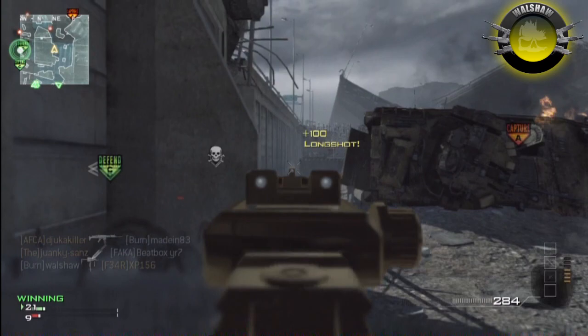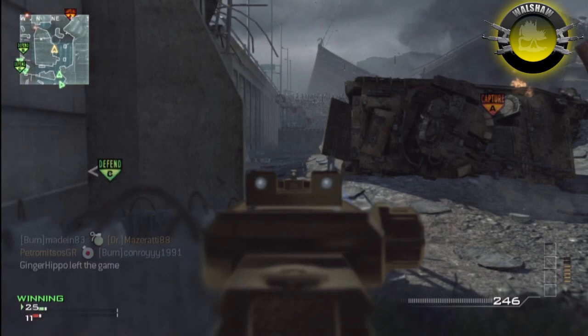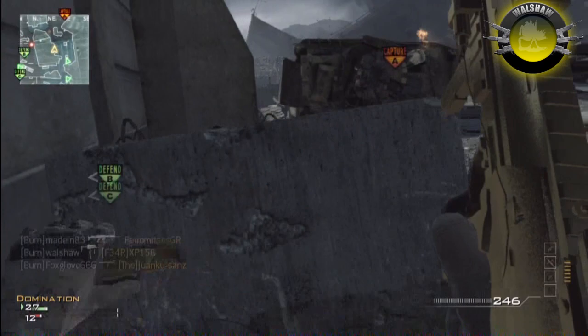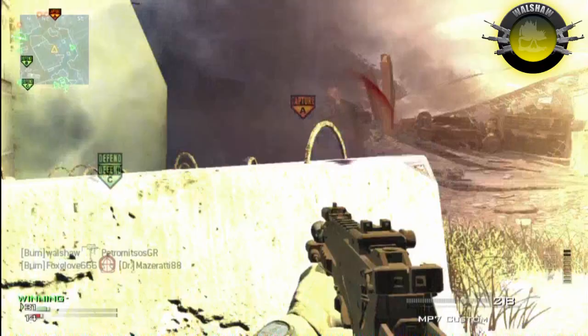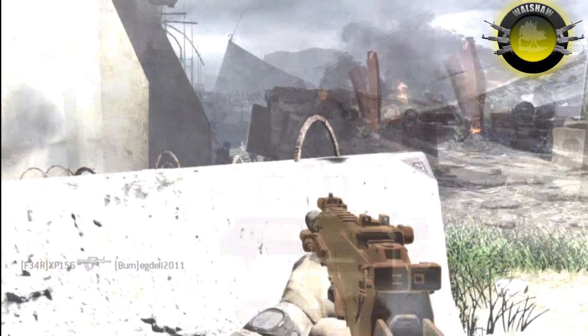That's where Walshaw is now - hiding behind a little bit of cover behind that concrete pillar. You can kill them coming from the air flag either to the right or left of that sort of upturned burned-out car in front of him. He's going around there with the MPL 7 - it is silenced and it is golden. He uses it quite a lot. It's a really good gun. I'm more of an assault rifle guy but Walshaw uses it to the full advantage.